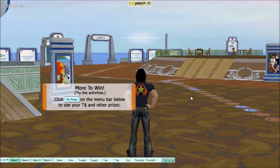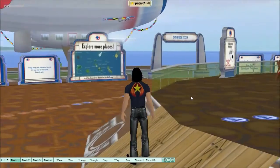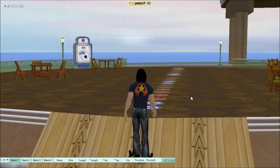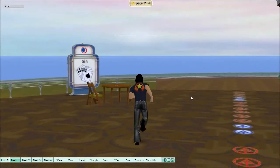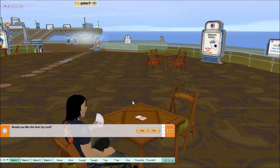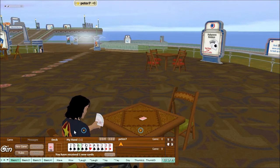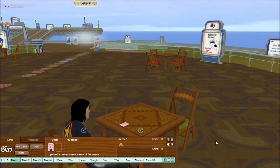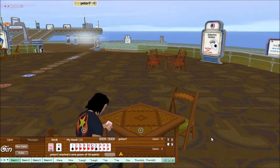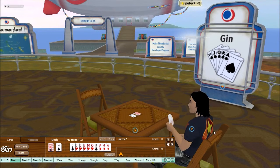Over the back here we have cards. We will take a shortcut, but you can walk all the way around. From here you can walk up and it teaches you how to play cards in world. Take a seat and you can have a game of cards. Take the first card and so on. Start a new game, deal, pick up the cards, and you can have a game of cards with another person or up to three other people, depending on what card game you like to play.